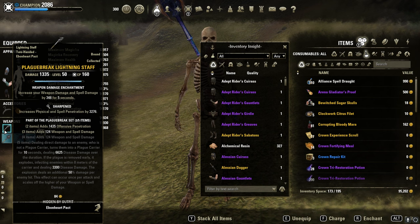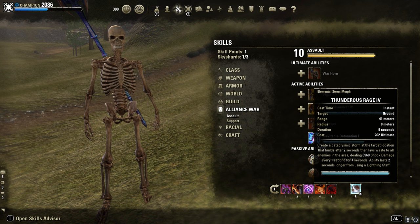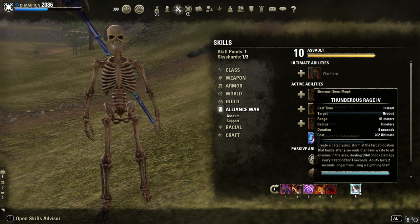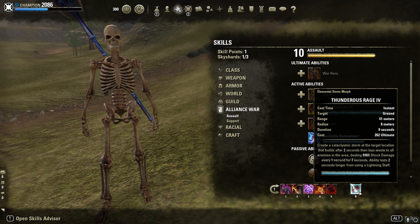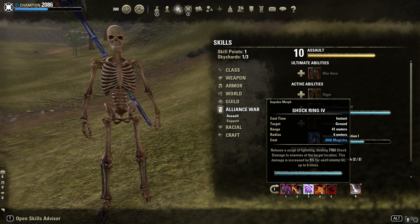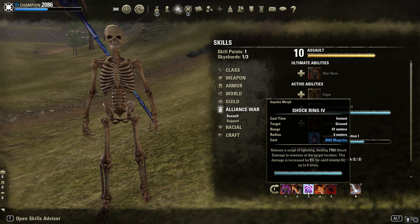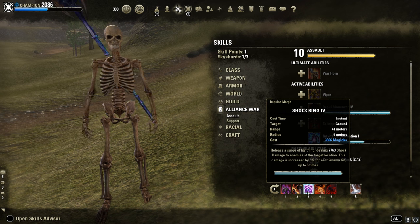If someone procs himself in a zerg or ball group, he will kill every teammate. It's so simple — I just spam Shock Ring in combination with the Death ultimate. I put the Death Ult on the ball group or a stacked zerg, and if someone procs himself, he gets exploded. That's all — it's death prox. Simple, effective, and so broken. I hope they fix it because it's ridiculous. I did a couple of bombs over 60k AP and 60k death ticks.